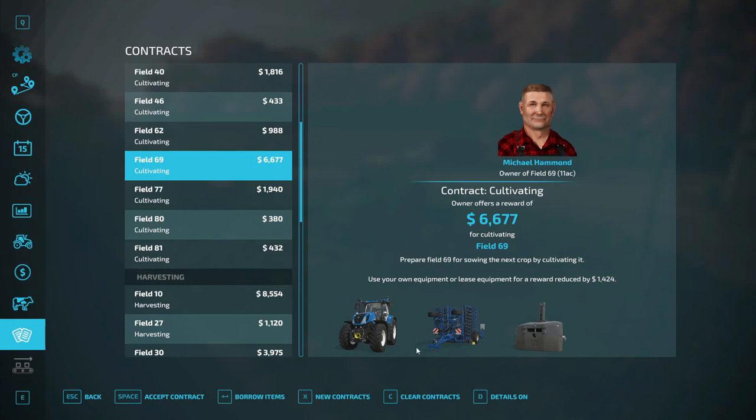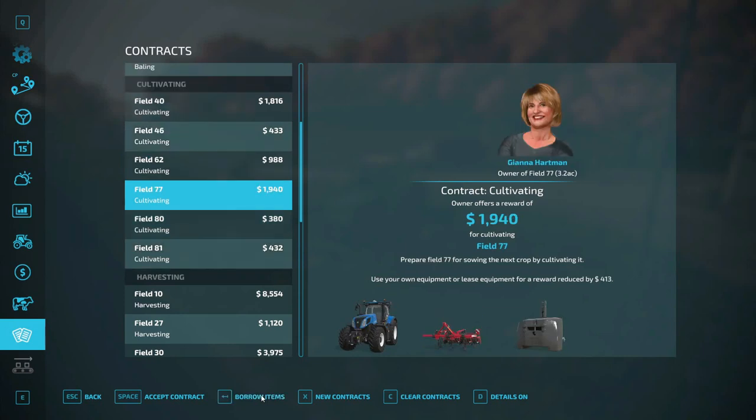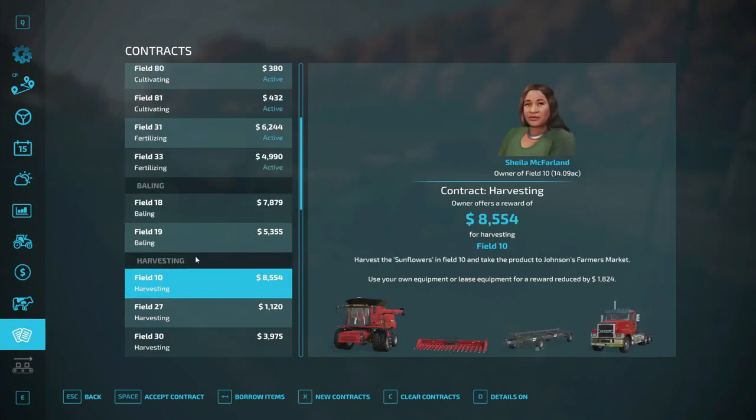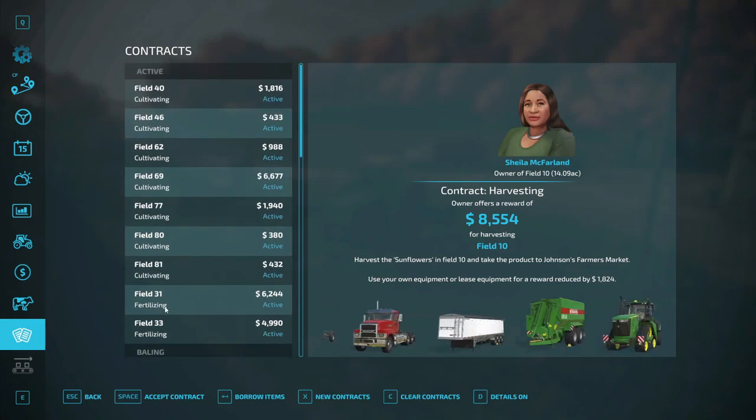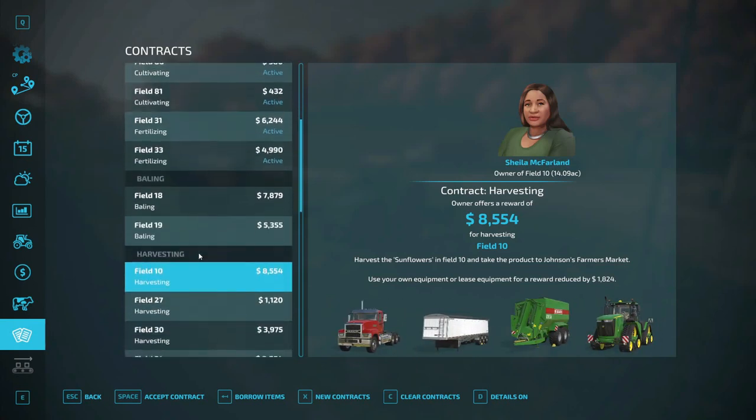I'm going to borrow these items so we'll have another cultivator also. We got 1, 2, 3 — 1, 2, 3, 4, 5, 6 contracts for cultivating. I won't accept every single one of them. And we also got $3,133 to fertilize.